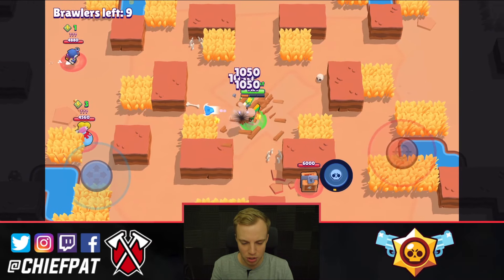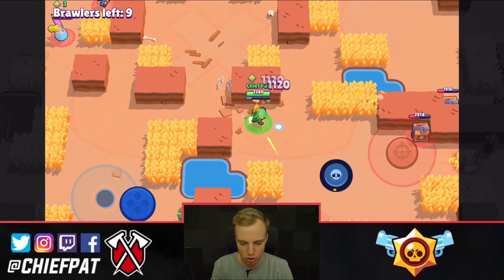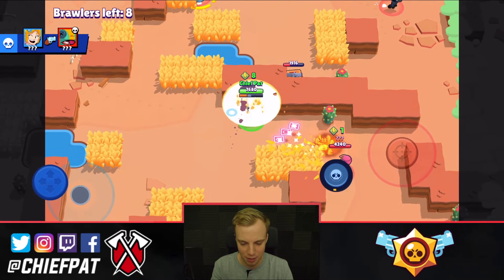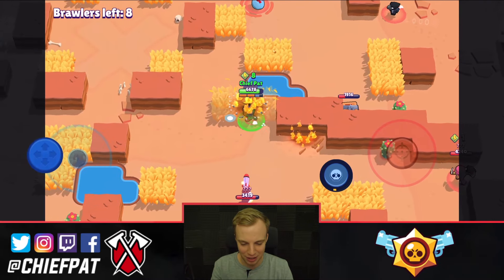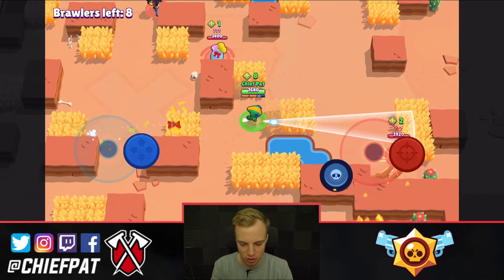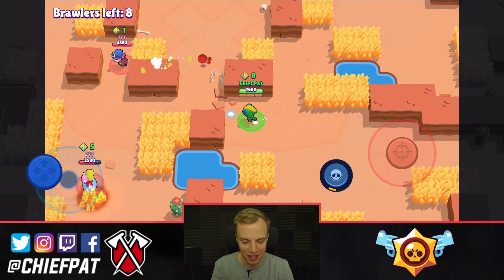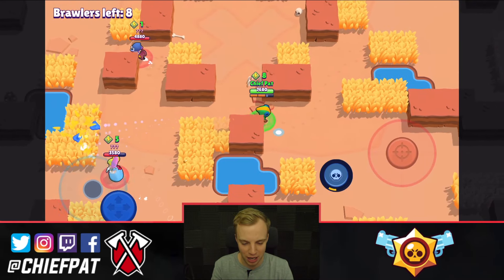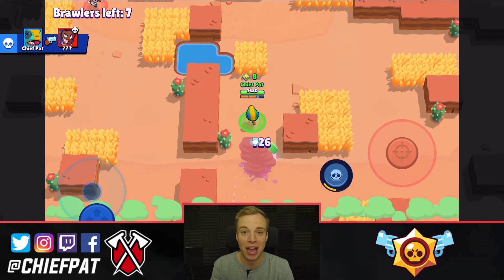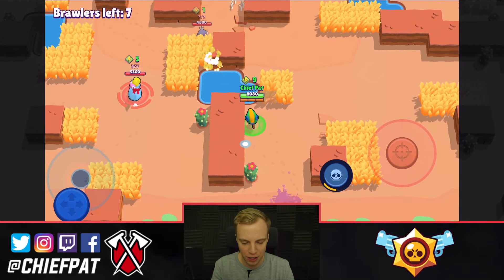Looks like one of the Leons ended up destroying a Piper right there, and I'm just going to grind my way through. We're already at eight energy power points — whatever you guys want to call it — and we still have a lot of time left on the clock. Brock's going in. Going to pick up that easy kill right there, and I really want to charge my super for you guys to try to figure this one out.